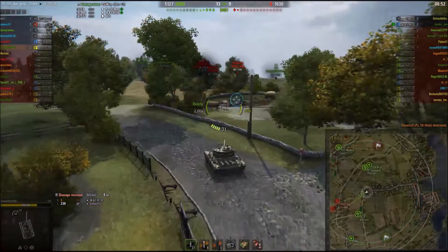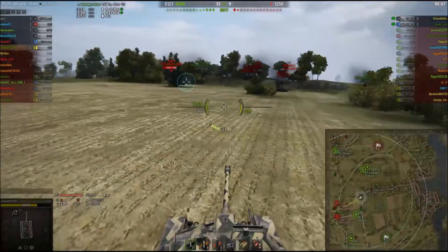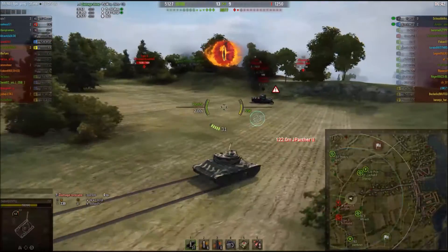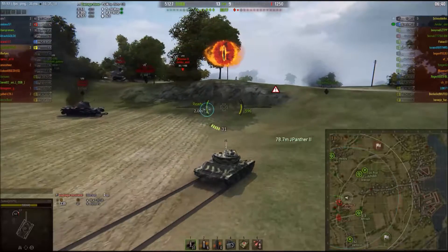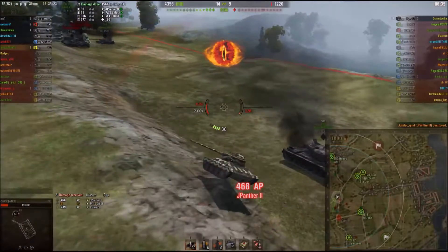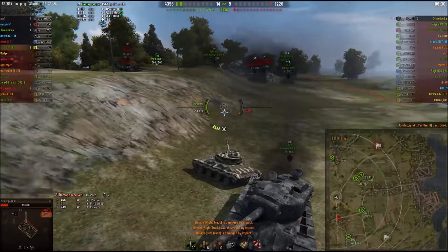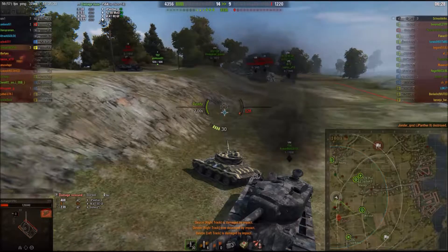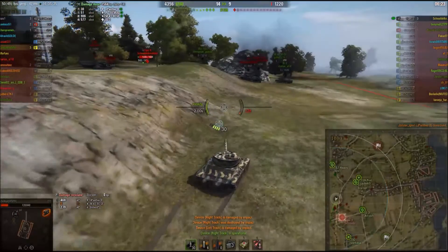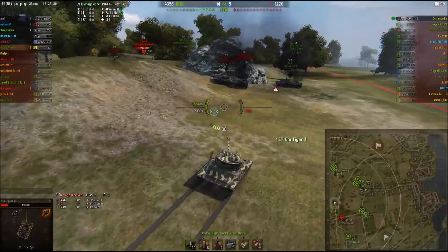So I head in on the Jagpanther. The Tiger's down there as well but it looks like he's at the back, so he probably won't spot me — no red outline, he's not going to spot me. I do make a mistake though — I don't realise that the Jagpanther is looking straight at me. I take a bit of a chance running across in front of him regardless, take a shot from him, but the APCR is sufficient to get through his armour and finish him off.